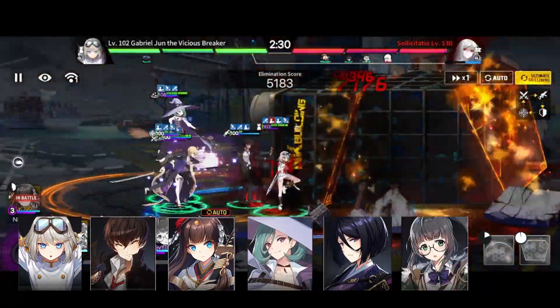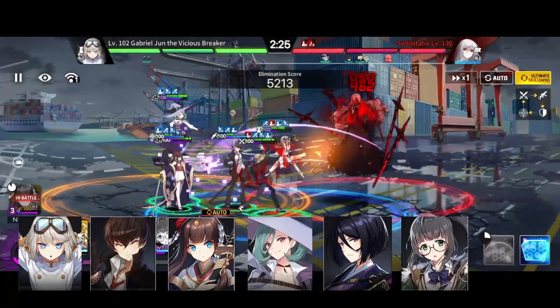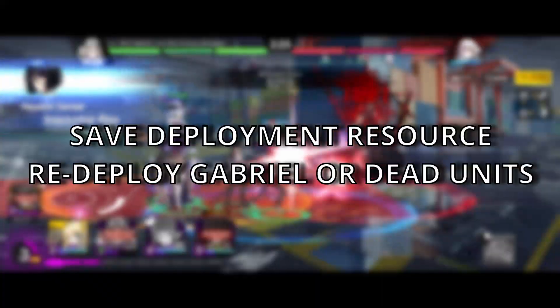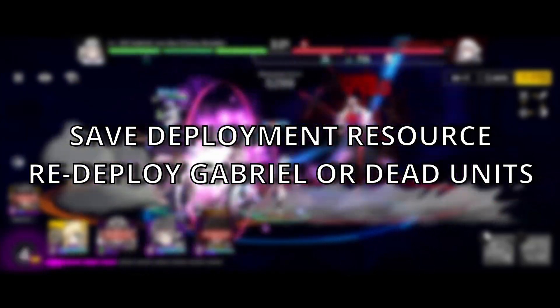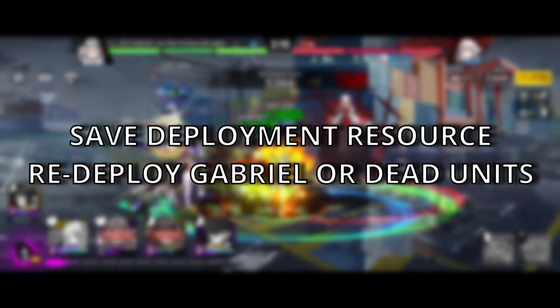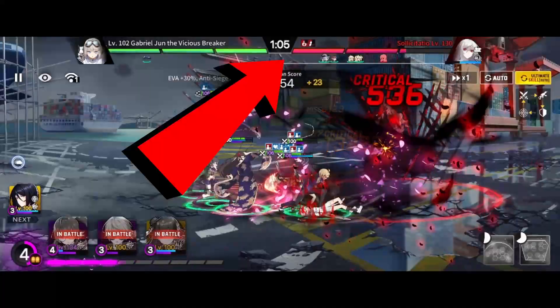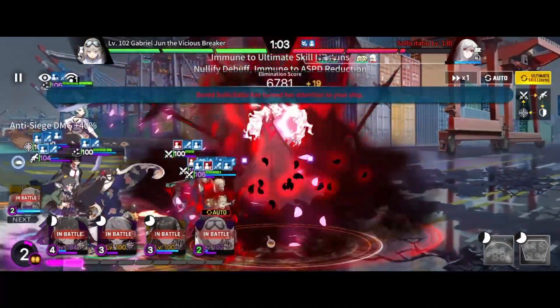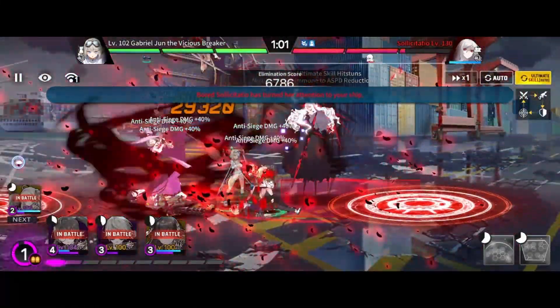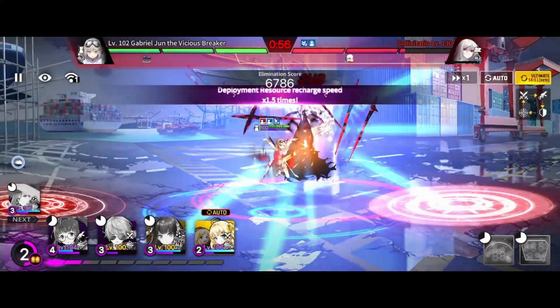I dropped Kim Sobin after since my frontline is still healthy. After this, you'll want to always keep enough deployment resources in the bank to make sure you can drop Gabriel again in the event that he falls in battle. As you can see, when she enters her second phase, she ignores Gabriel and moves forward. You'll want to drop DPS units behind her and keep cycling units for the remainder of the fight. It is now a race against time.